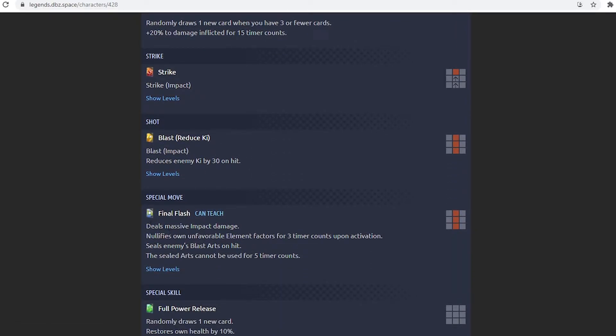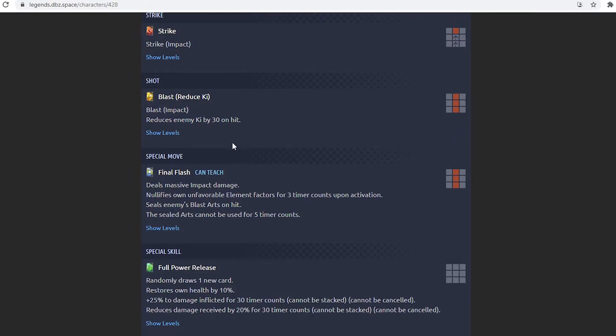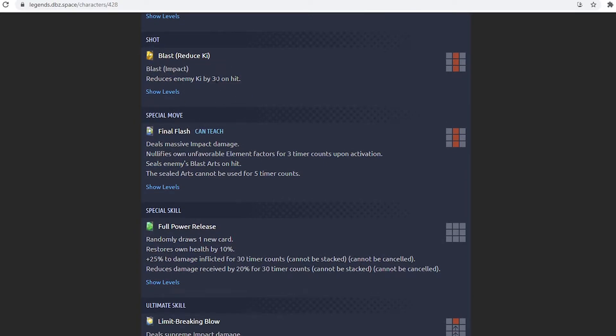His blast card reduces Ki by 30 on hit, which is actually extremely strong. The DBS movie Frieza does 50 Ki reduction, which is a lot, and there was a Goten that did this as well. Reduces Ki by 30 on hit — very, very strong actually. Being a blast unit, though, his main offensive capability is going to be higher-costing than strike-based units.